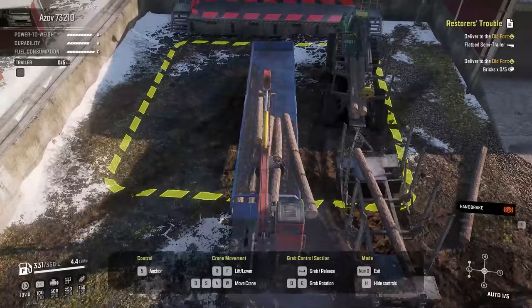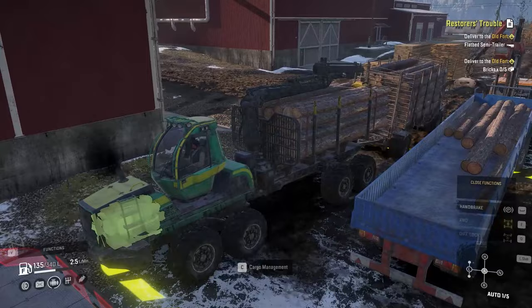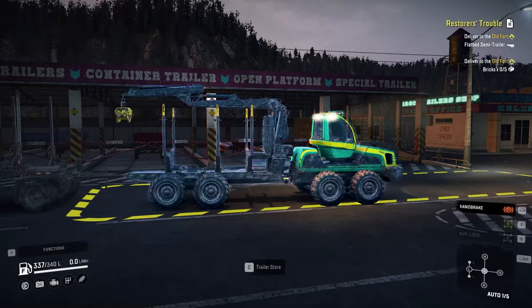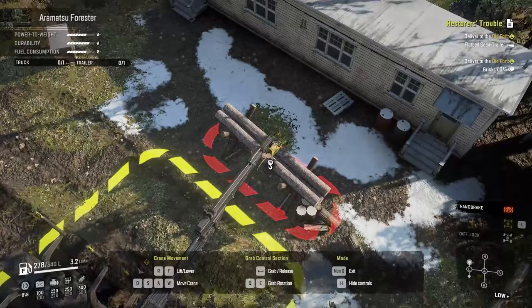Now I'm putting the medium logs on the trailer and packing them. For picking up more logs, I don't need to go back to the original log station — I just come back here, pick up more logs, and deliver them. It's going to save so much time. For the next method, we're going to use an Armatsu tractor and a log trailer — we're not going to put any logs on that trailer, simply carry it around so when we need to pack our medium logs we have that trailer ready.